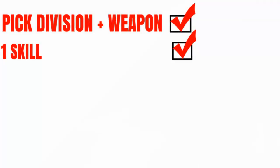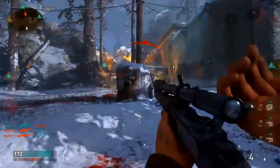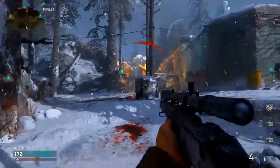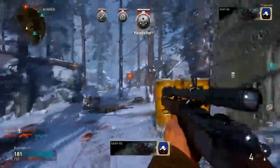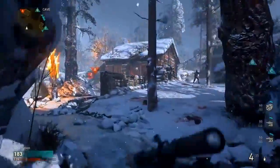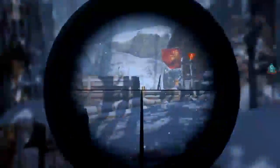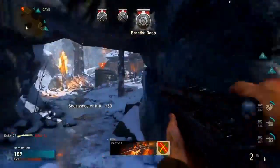Once you've picked your division and arsenal, you can now pick a division training. I'm not sure if each division training is specialized for a certain division, but I'm hoping we can select any option we want. Starting with the first one, Infantryman 3 - you can notice there are three little asterisks by the name, and I think these might be like pro perks. With Infantryman 3 you get two extra attachments on a primary weapon and one attachment on a secondary. My thinking is you might level it up through Infantryman 1, 2, and 3, unlocking more benefits as you go.